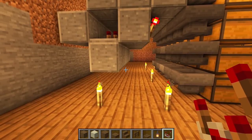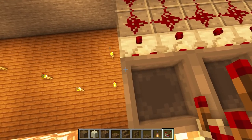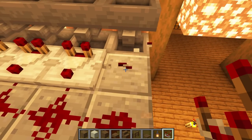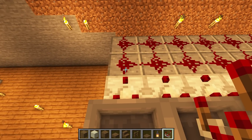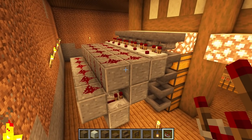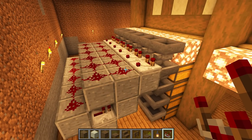Last episode we started working on the storage system, and the little error I made is the comparators are facing the wrong way around. I've turned all mine around — they should be facing away from the hopper. They must face away from the hopper because we get the output from the hopper going into this line. Before we get started I'm going to explain to everybody how this system is going to work.